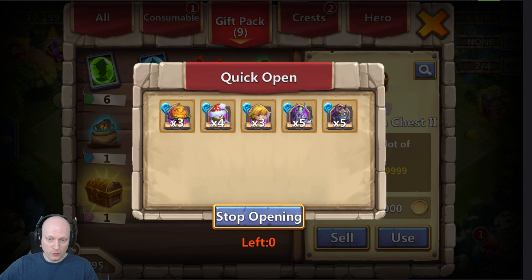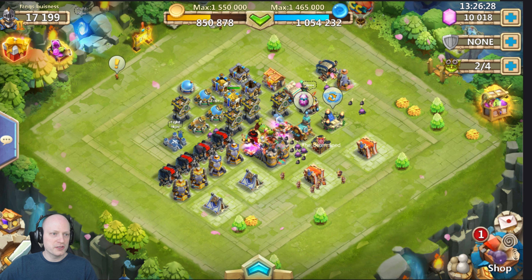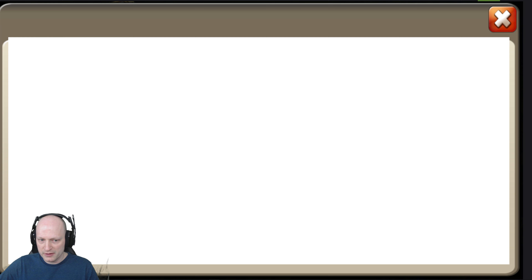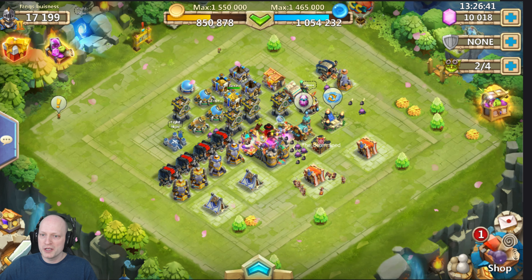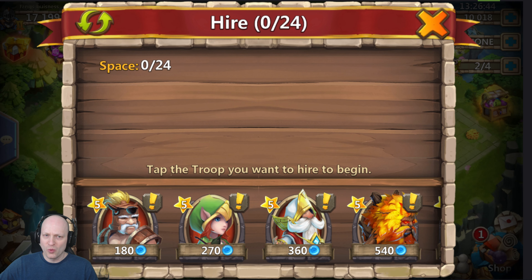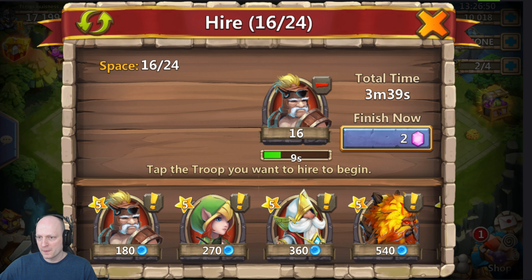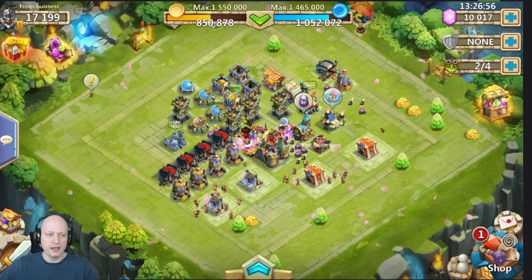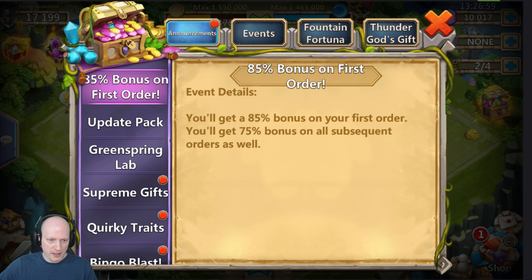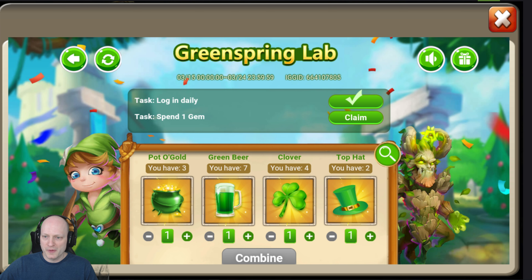There are much nicer rewards for sure, but let's condense a lot of this down so you don't have to sit through all of it. Let's get right into Green Spring Lab. Now I can daily claim this one but I need to spend one gem. My trick: just spend one gem by hiring a bunch of heroes you're going to need anyway when raiding. I just spent one gem and hired heroes I need.